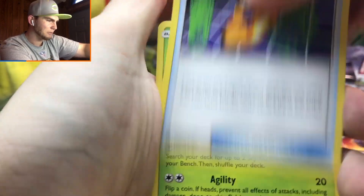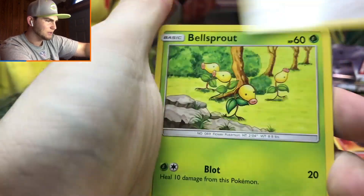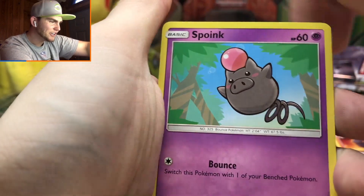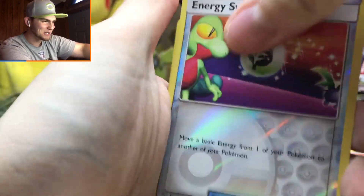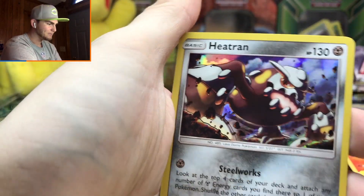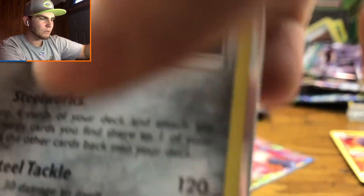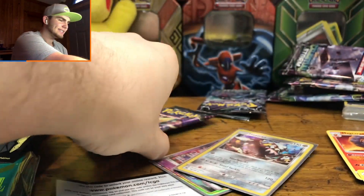We've got an Illumise, a PokéNav, Scyther, Whismur, Bellsprout, Wailmer, Wailmer — I've been watching too much Sun and Moon lately. Oh — Heatran holo! He's been in a lot of sets lately but we're going to sleeve him up anyway. One more pack to go!